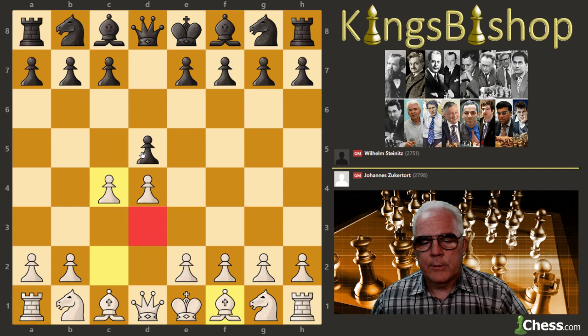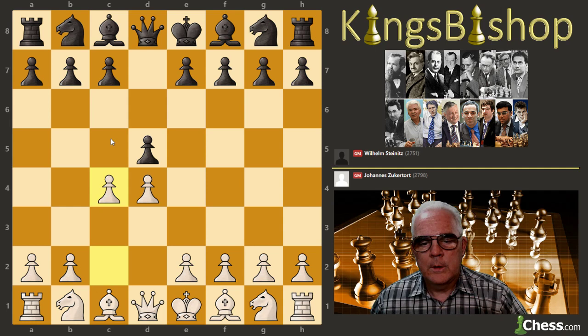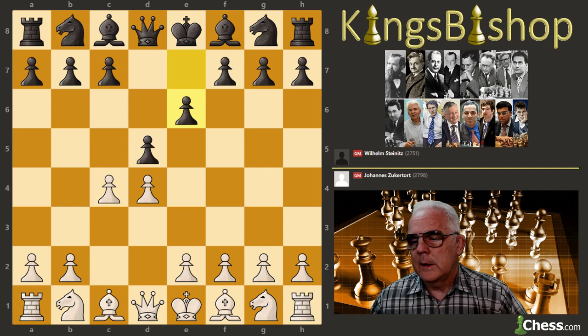Usually what happens is the Bishop comes to d3 before the pawn is captured and then has to burn a move. But the opening also tends to provide less attacking chances on the Black King. And don't forget, as we saw in the previous game, Black can counterattack the d4 pawn with the Tarrasch Defense — so there's always that to consider. So Steinitz plays e6, declining the Gambit.